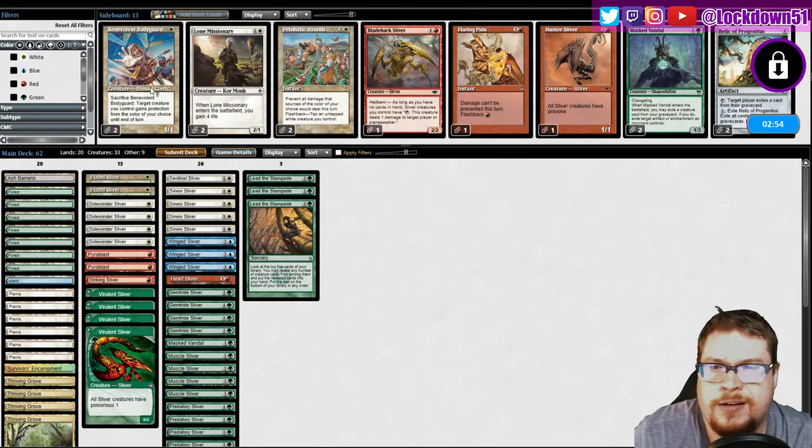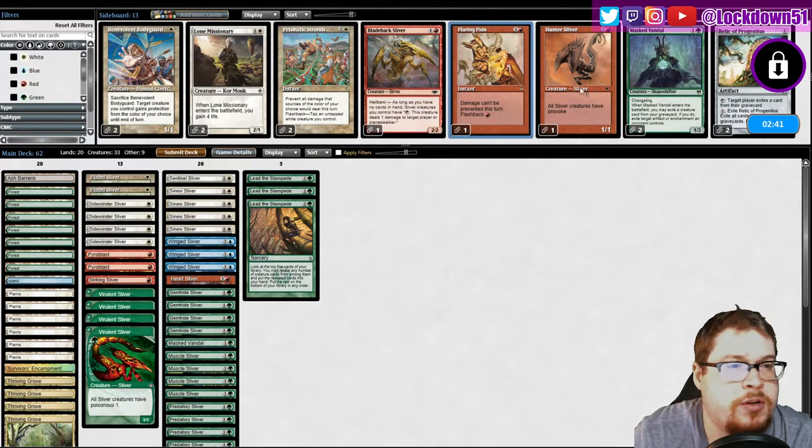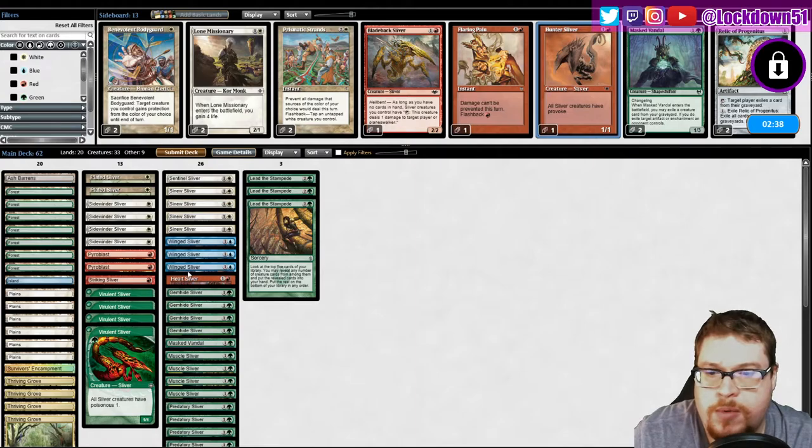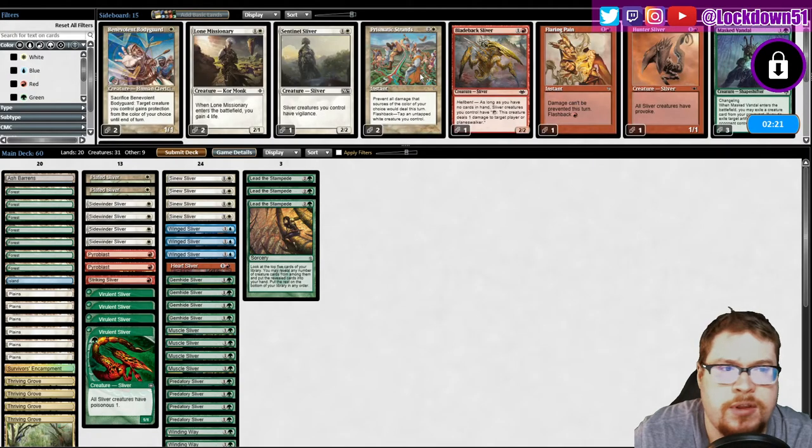Sideboarding: Pyroblast — are they gonna bring in Snaps against us? They might. Blue, blue, blue — Mass Fandal, not super great. I don't really care about Provoke. I think Striking is good to leave in though. Take out Sentinel and one of our Masts. That seems reasonable — just bring in our two Pyroblasts. We don't really have anything else for blue.